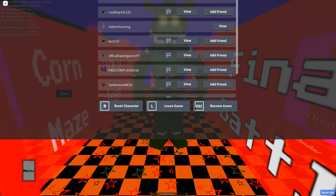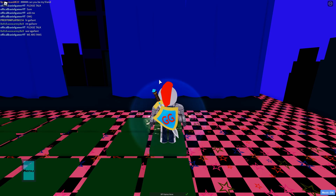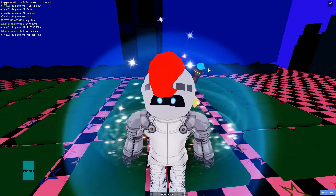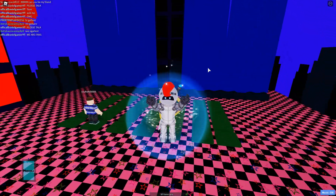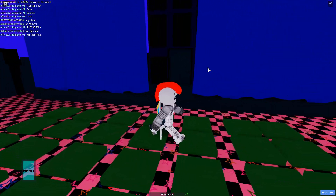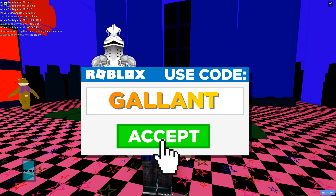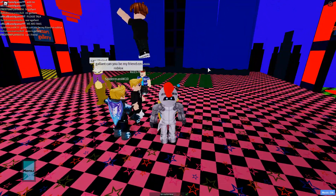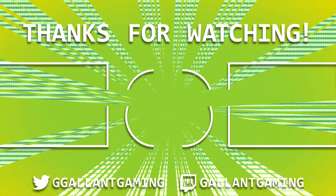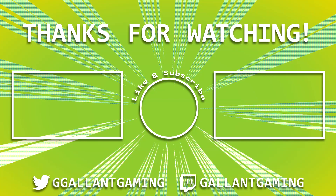That is how you get almost all of the Season 3 badges in the game. If I find out how to get the last one and I'm able to get it, I'll show you guys in a future video. Make sure you are subscribed and hit the bell icon so you never miss any of my daily videos. Whenever you're buying Robux or premium, use star code Gallant. That's it for me — see you all in the next video, bye!